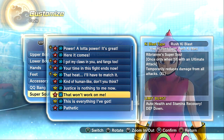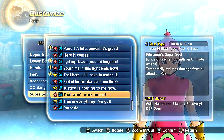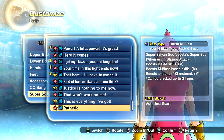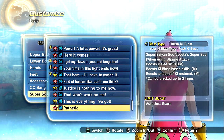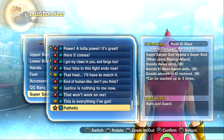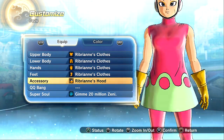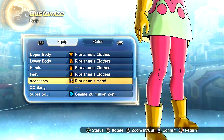So we have the Evolved Super Saiyan Blue Vegeta one, and then God Vegeta with the best name ever — 'Pathetic' — because that's how he says it. Pathetic. Beautiful. So we are looking like the freaking new Ribrian, let's go dude — Ribrian looking slim, she's on that Jenny Craig. So that's going to do it for this video, guys.